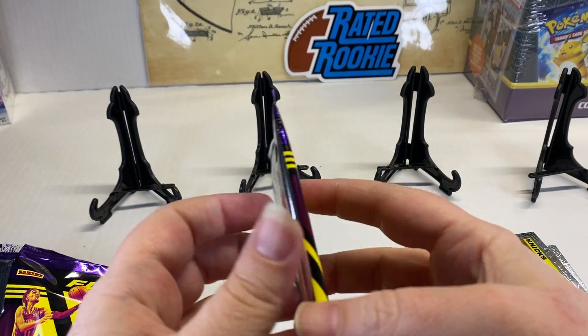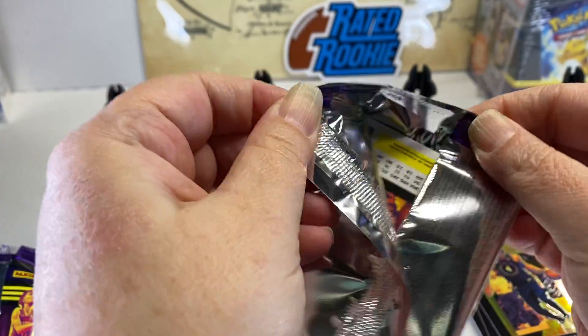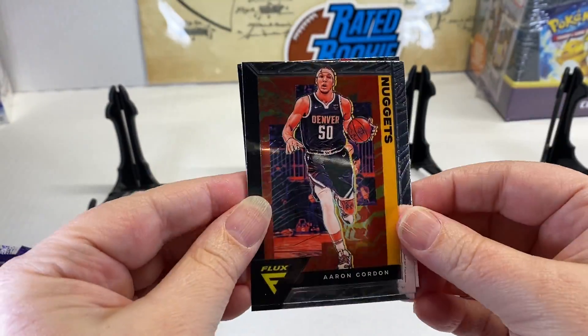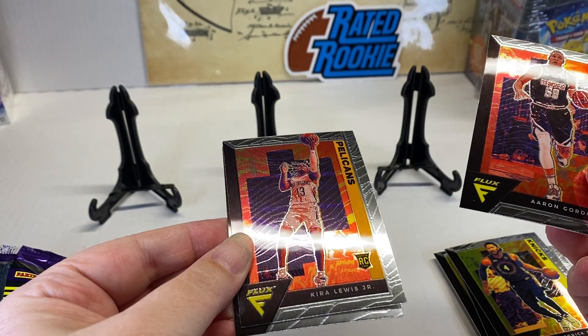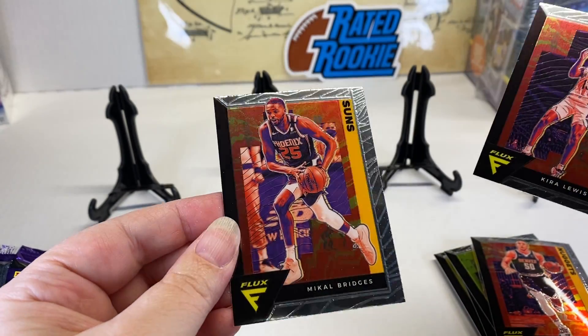Last pack. Tell us what you think about these Flux cards. If you want to see more of any of these products we opened, just let us know and we can try to get some more in. We got Aaron Gordon, Kira Lewis who is a rookie, and last but not least, Mikael Bridges.